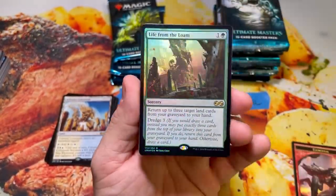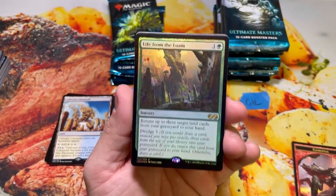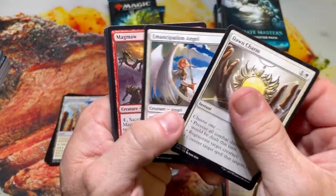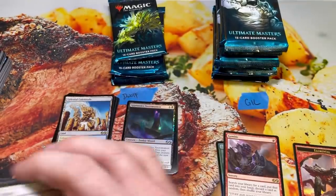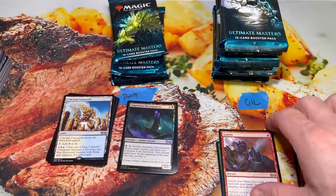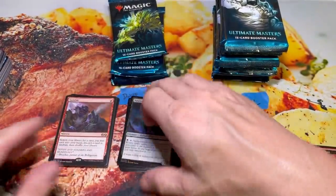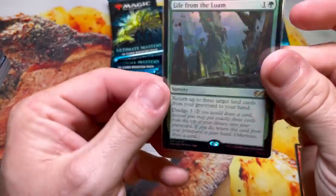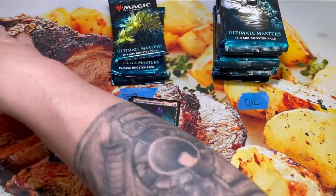Double Foil Rare! This is a Life from the Loam — and a Gamble. That kind of makes up for the last pack, just a little bit. The Gamble is the red tutor that lets you tutor up a card. Every time I do that, I pitch the card I tutored for — so it's never a Gamble for me. They should just call it Loss. But beautiful Life from the Loam in foil — happy about that one. Still no Mythics though. Are all the Mythics going to be in Gil's stack?